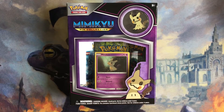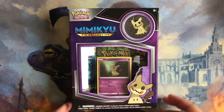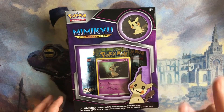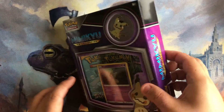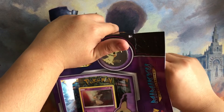Hey guys, what's up, Path TCG here. Today we are opening up a Pokemon product — it's been a while since I've opened one up. We have a Mimikyu — I believe that's how you pronounce it. I haven't watched the Sun and Moon series for Pokemon. I believe it comes with two packs of Sun and Moon and one pack of something else. I don't know what it comes with, so it'll be a surprise for both of us.